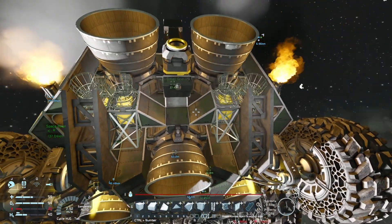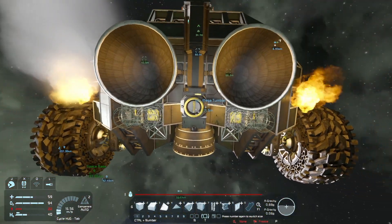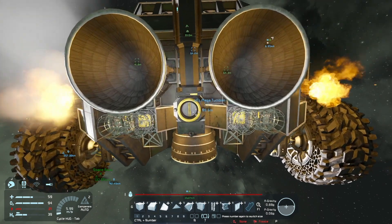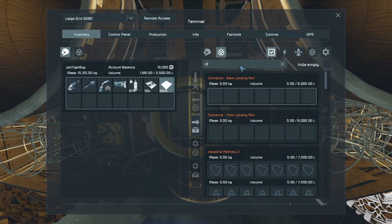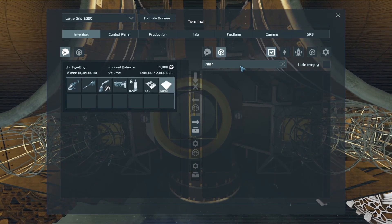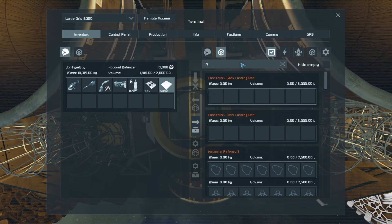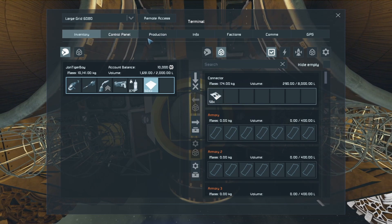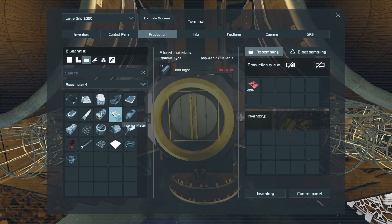We need a bunch of interior plates. Why don't I see them on this list? Is it called interior plate? Why don't I see them? Oh, it's in the production tab. Yeah, so when I type in interior, it's not in there. Oh, that's because I have them. Well, just give me a couple — as long as we know where they are. Look at that — fifty-eight of them! That should be good.